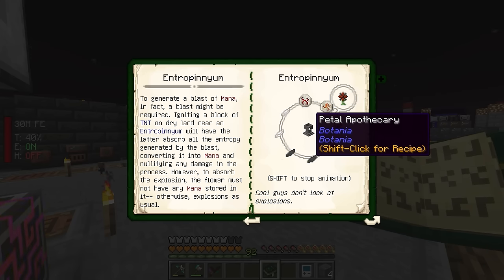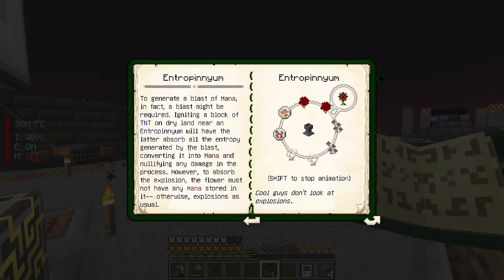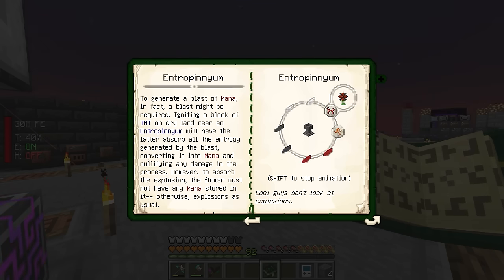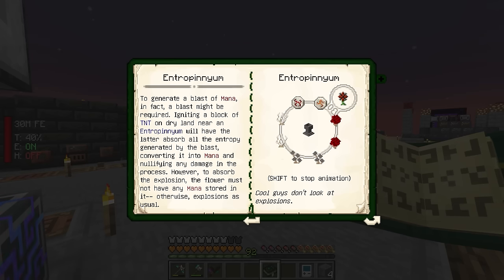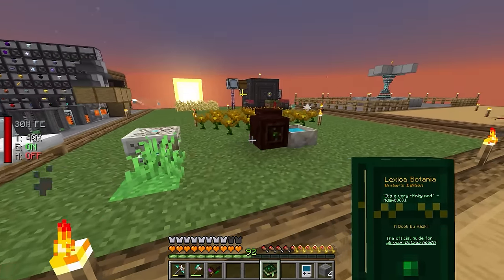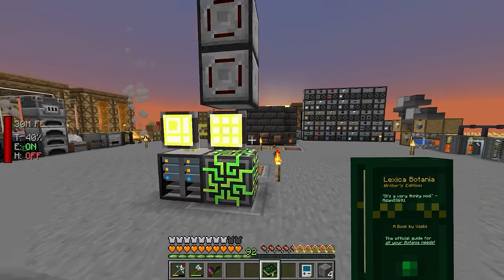We're going to go with the entropineum because it generates mana by absorbing explosions. As the book says, igniting a block of TNT on dry land near the entropineum will have it absorb the entropy generated by the blast, converting it into mana. There's one catch: it will only negate a TNT explosion if it has no mana inside it already. So you blow it up, it produces mana, then you have to get all that mana out as fast as possible using mana spreaders, and once empty you can set off another TNT.